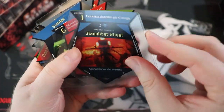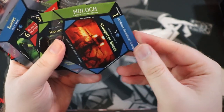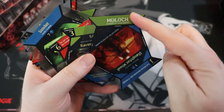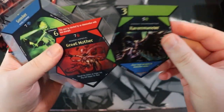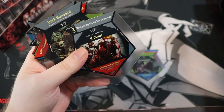So this is a Slaughter Wheel, and yeah — you put the cards over each other and you can see where you can have different abilities around the side. Slaughter Wheel, Moloch, Raven Mancer — they are quite sticky.